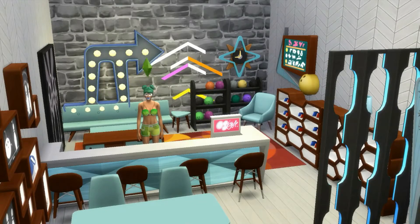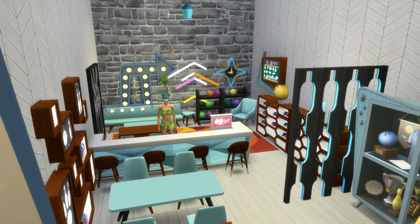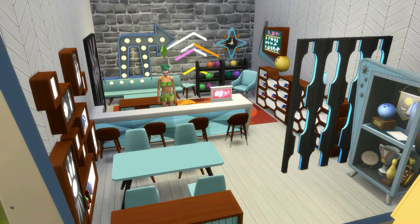Coming in at number eight, we have the Bowling Night Stuff Pack. This might come as a surprise that this pack is rated so high, but in terms of building, there are a lot of items targeted towards a sim who likes to bowl — bowling shoes, a little rack with bowling trophies, bowling wall clutter. But there are also a lot of items giving me mid-century modern or retro vibes. If that's the kind of style you're into, then this might be the pack for you. There are also a lot of neutral swatches, so even if you're not into the retro style, there are color options that make it more versatile.